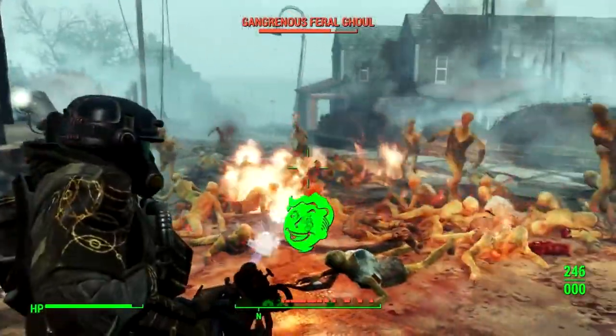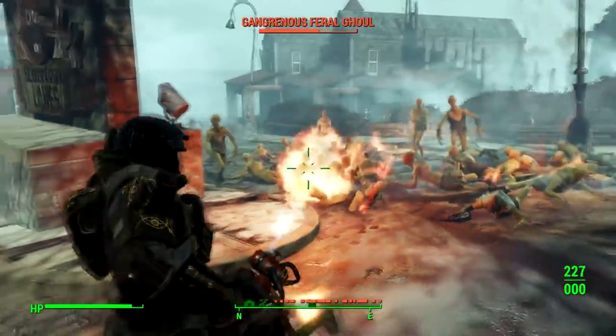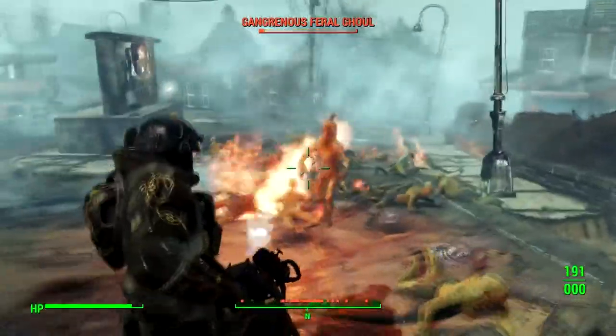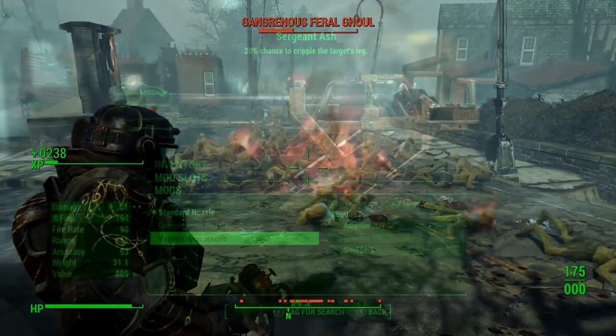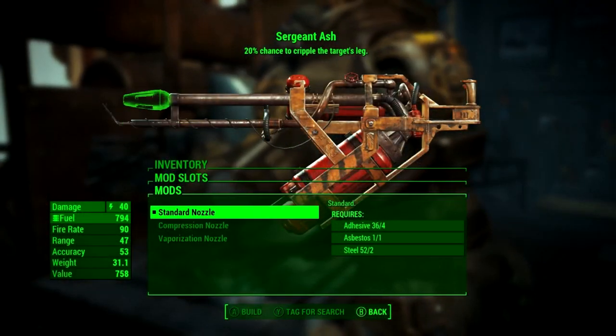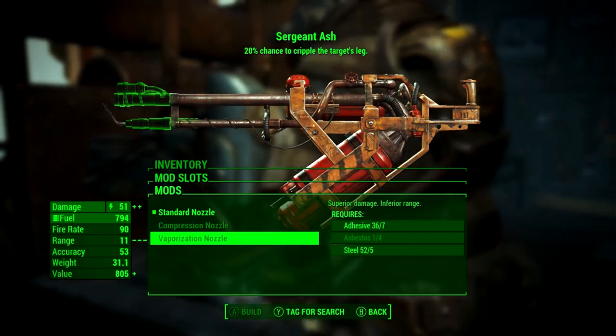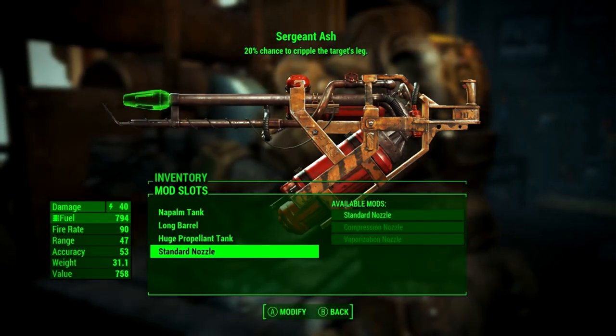Instead of wasting any ammo that you have, you can just give a quick burst of fire to incinerate all of them. This weapon location can be found down in the description, but you will need the Far Harbor DLC to obtain it. If you don't have that DLC, I'll leave another option down below in the description that you can use instead.